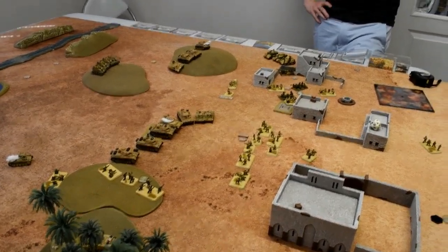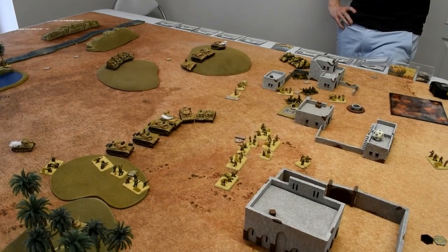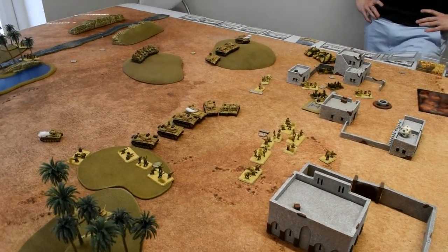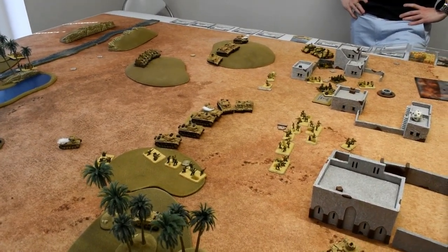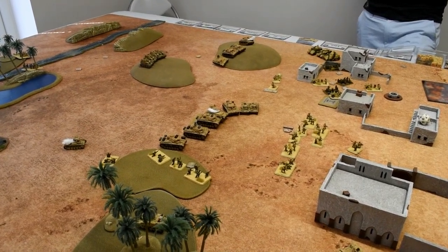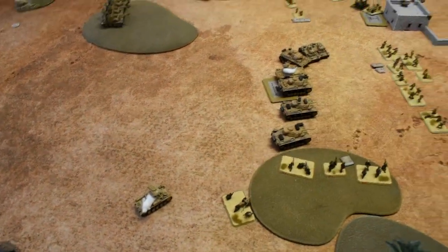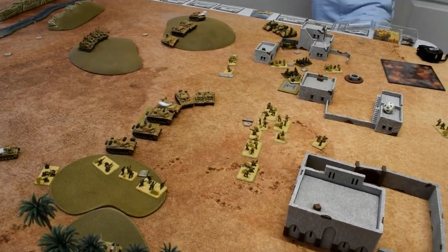Tom continues: second platoon placed near the objective was pushed forward to force the British to push through them — but as they were pushed back they were actually moving Tom towards his own objective. Regarding the minefields, Tom would have placed one on each flank to prevent free movement around the edges. Where the minefield was actually placed, Tom would have deployed an infantry platoon across the hill — right to the table edge — to prevent flanking, forcing Tom into a gunnel where he'd be under pressure to kill the six pounders near the infantry line before British tanks could arrive.